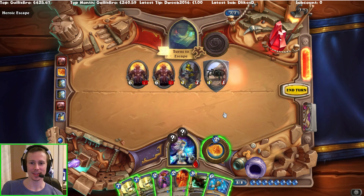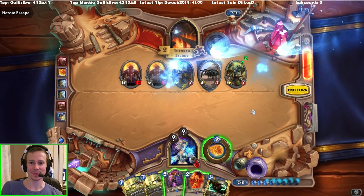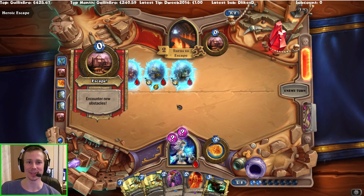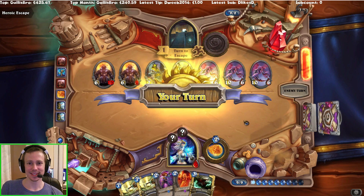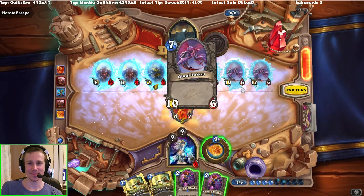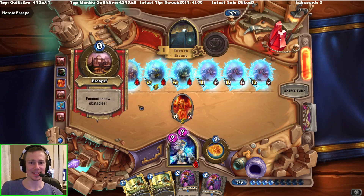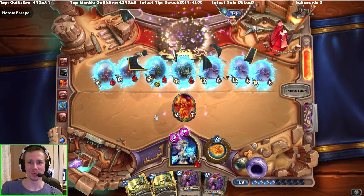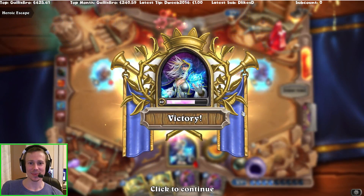I don't mind 7-7 War Golems — they're fine. That's it, it's GG basically. There's absolutely nothing he can do here. This is way too overpowered versus this deck. Don't even have to play the Doomsayer, to be honest, but there you go! Freeze Mage, well and truly equipped to deal with that. GG.